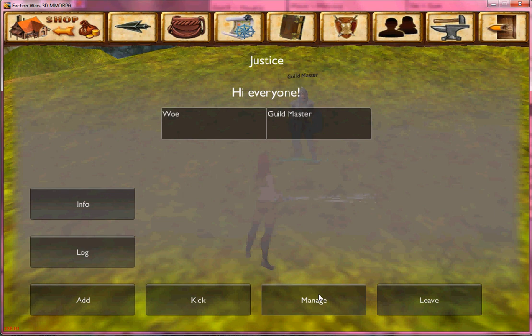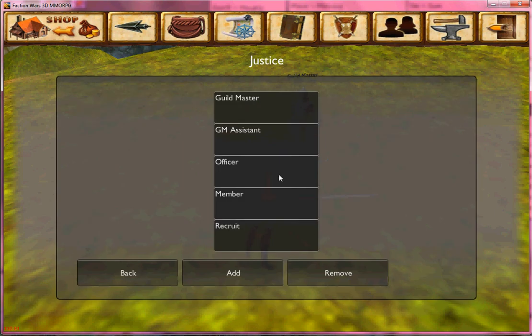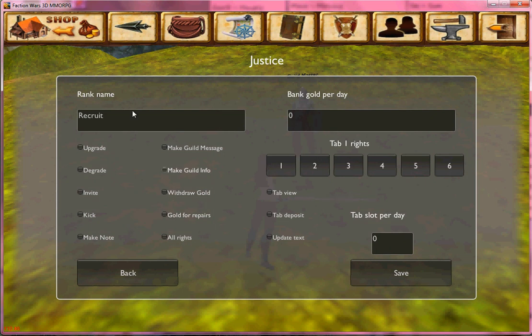Manage — here you see the guild ranks. There are five here by default, but you have the option to add new ones or remove ones you don't want. If you click on one, here you can see you have the option to change the name if you wish. You can set or remove guild permissions, such as the ability to invite players or kick players.